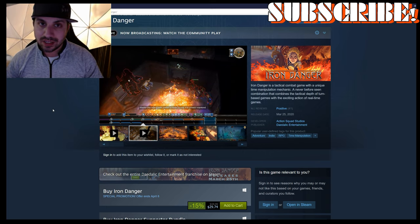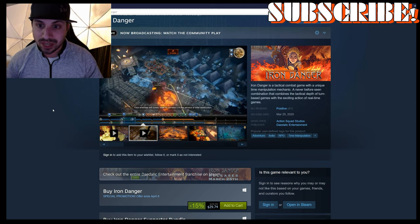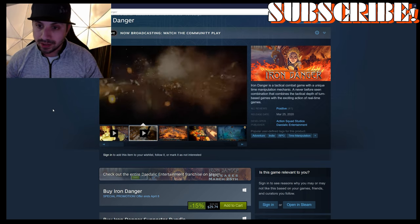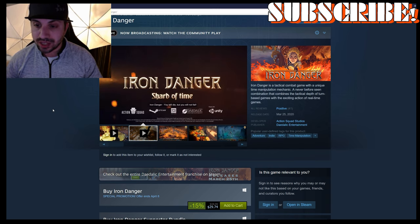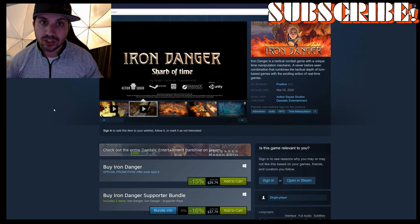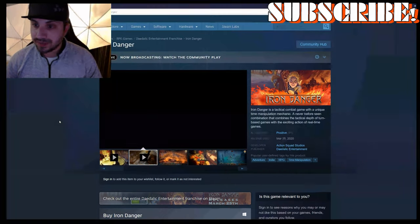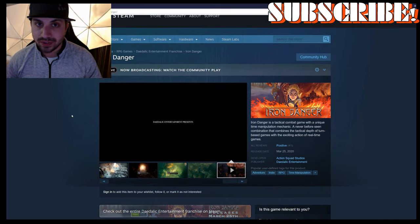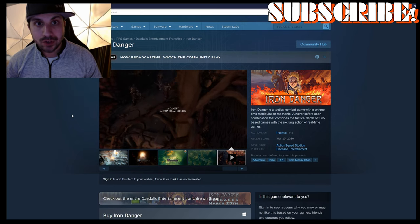When you're going into these situations, you have to figure out how you are going to attack. So, 30 bucks — it's a good company, they did a great job on the game, and it is currently on sale. For the most part we're all trapped at home, so if you want to take a break from Doom, Wolcen, Path of Exile, Delirium, whatever you're playing — COD — you might want to pick up Iron Danger.